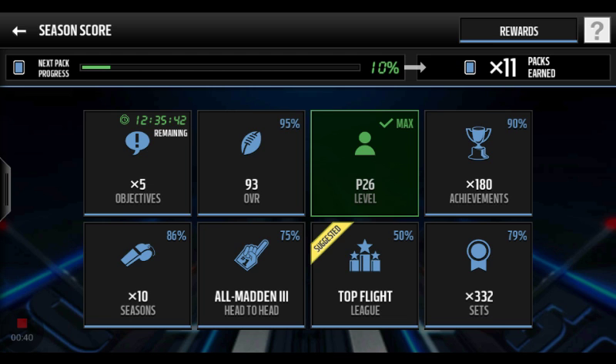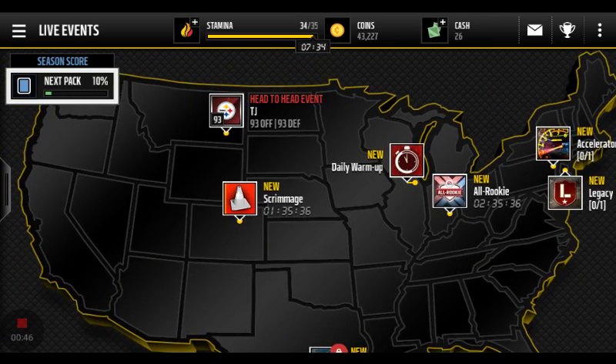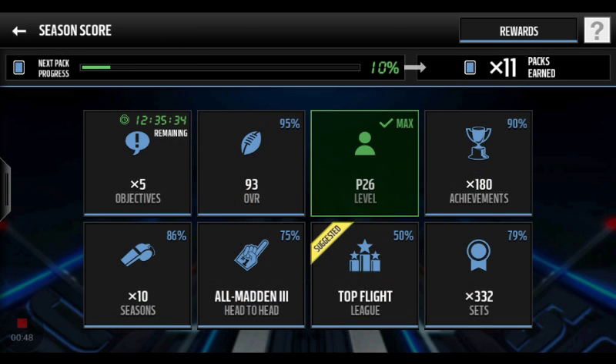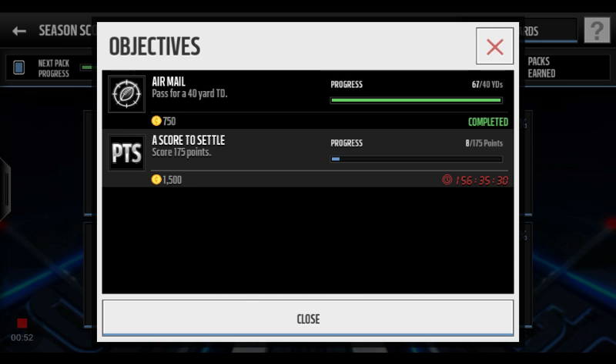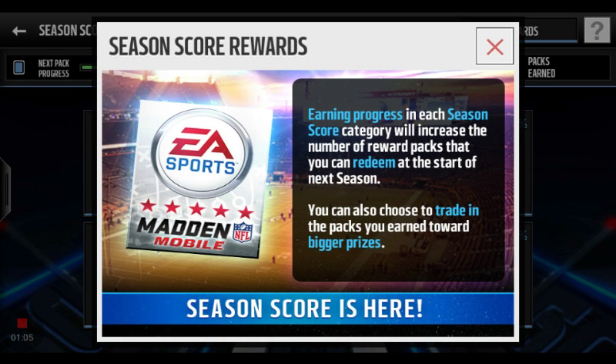You're probably wondering why there is a season score in the corner of your Madden Mobile game. The season score tells you that whenever you complete an objective, whenever you complete any of these things, they help you to get packs for the next Madden Mobile game.